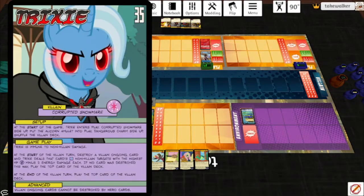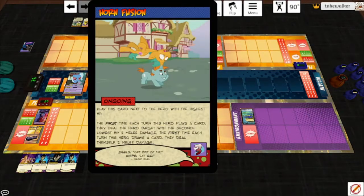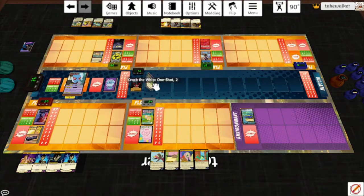There are no villain ongoings in play at the start of the turn, so we play the top card of the villain deck. It is Horn Fusion. Play this card next to the hero with the highest HP — that's Pyre. The first time each turn this hero plays a card, they deal the hero target with the second lowest HP 2 melee damage. The first time each turn this hero draws a card, they deal themselves 2 melee damage. And then she plays another card.